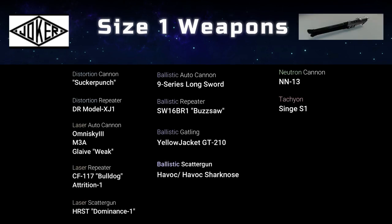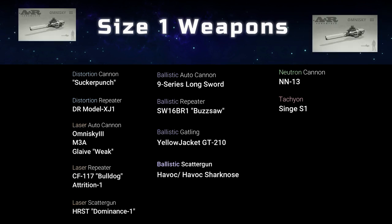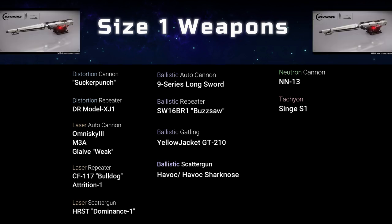Weapons and Sizes. Size 1 is typically found on your Snub or Starter ships. Notice a large array of options — everything from the Distortion Cannon, the Sucker Punch by Joker, to the Tachyon Cannon, the Singe, which is an alien Banu weapon.